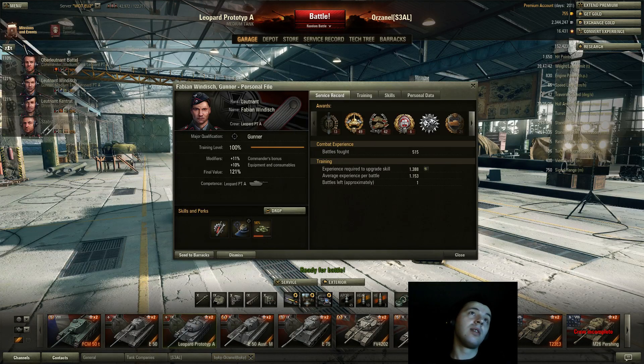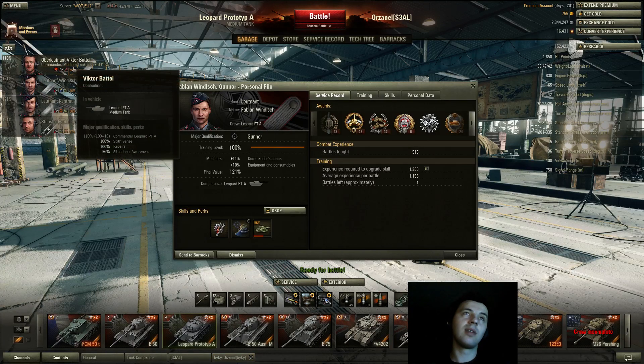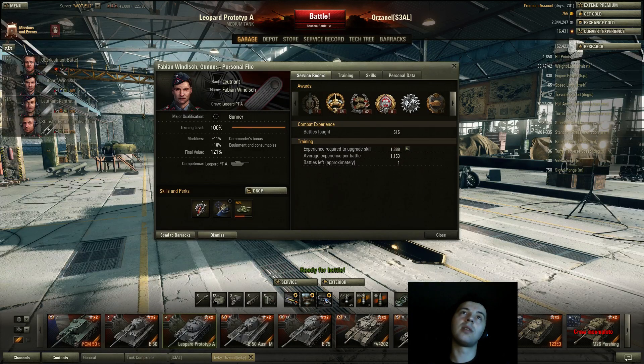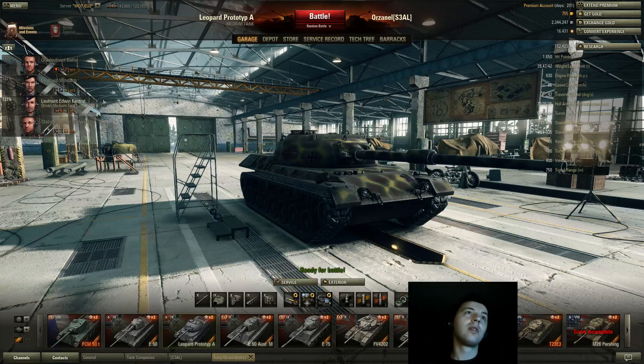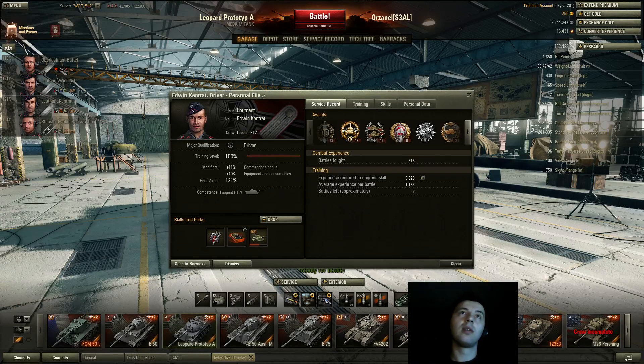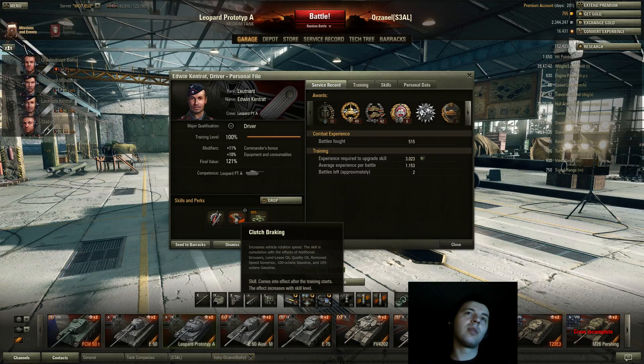I also have camo on the gunner. This isn't the best crew so it's not such a great crew, but I'm getting camo on all crewmen. The next skill I'm going to get is Brothers in Arms. When I unlock the fourth skill I'll retrain and put Brothers in Arms as the first skill with repairs or camo as last, because Brothers in Arms needs 100% to function. On the driver I have Repairs and Clutch Braking — this tank doesn't really need clutch braking because it turns pretty fast, but I just like to have all the soft stats.